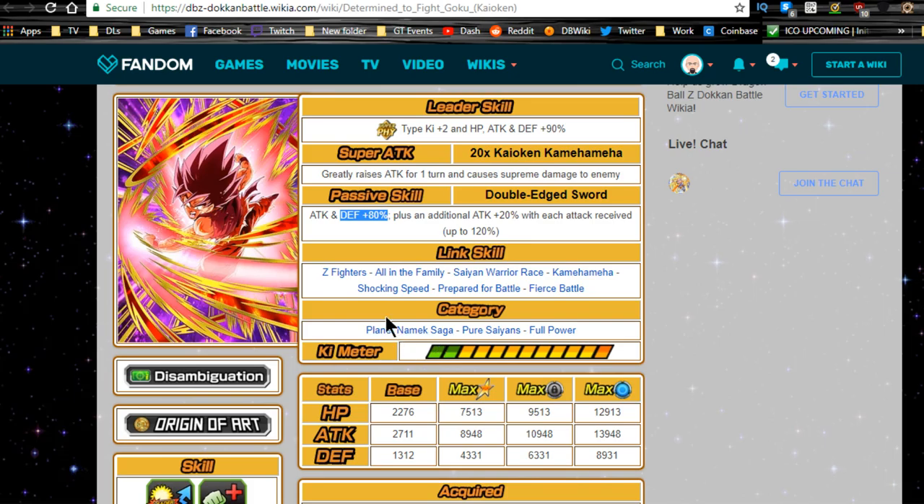Link skills are Z-Fighters, All in the Family, Saiyan Warrior Race, Kamehameha, Shocking Speed, Prepare for Battle, and Fierce Battle. You really want to make sure Z-Fighters and Fierce Battle are activated — that's not hard, since most units that have those will also have Prepare for Battle or Shocking Speed.